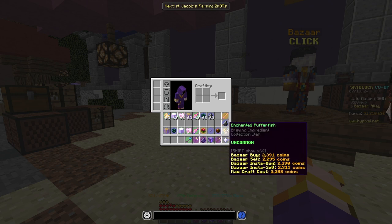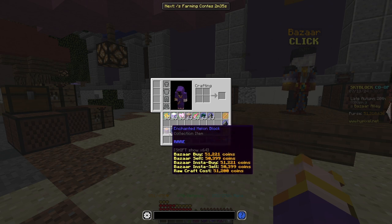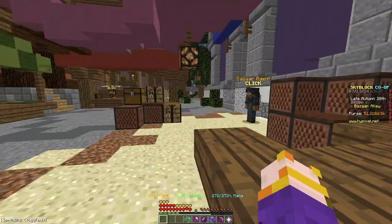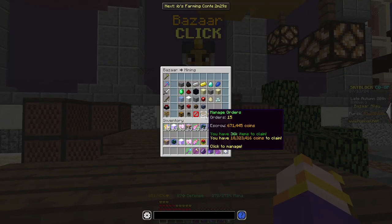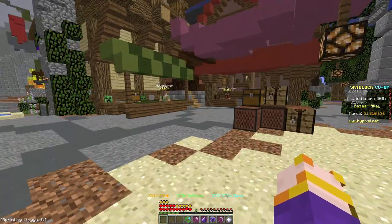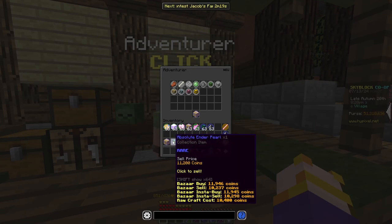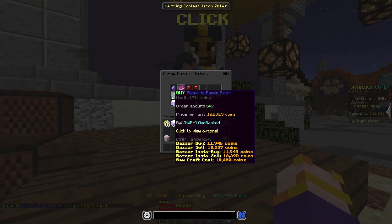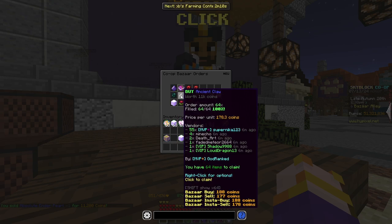In my inventory I have a list of things here, and I want to show you guys exactly the difference between what you buy in the Bazaar and what you sell to the NPC. Let's start with the first thing: the Absolute End of Pearl. It sells for 11.2K to the NPC and you can buy it with a buy order for 10.2K, which is really really good.